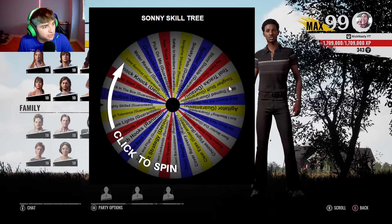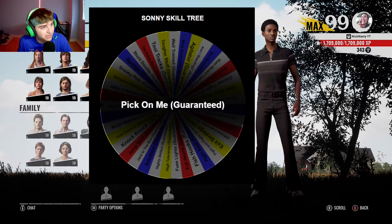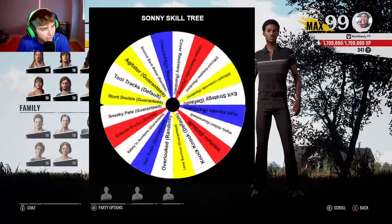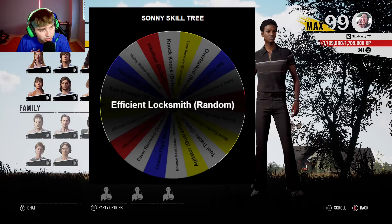For the second perk of this build, I'm going to have to use Radar Detector and Pick On Me, which is a guaranteed perk. For the third and final perk, I'm going to have to use Radar Detector, Pick On Me, and Efficient Locksmith, which is a random perk.